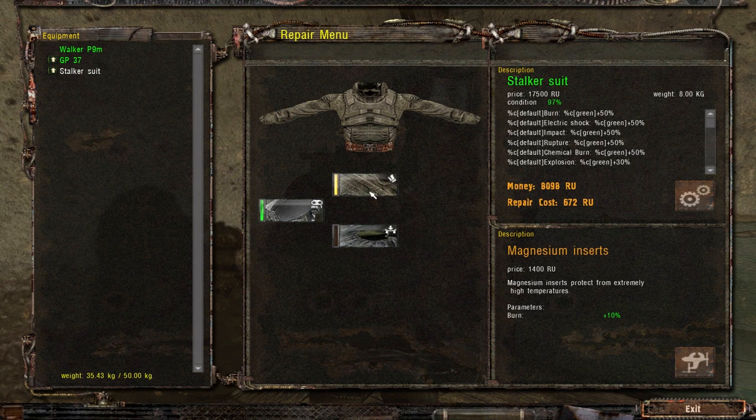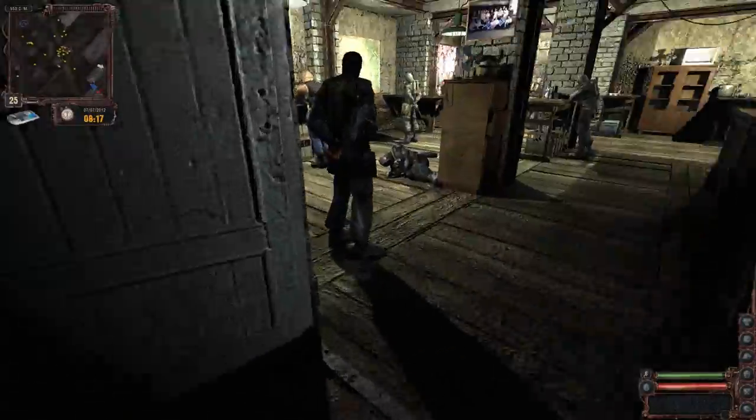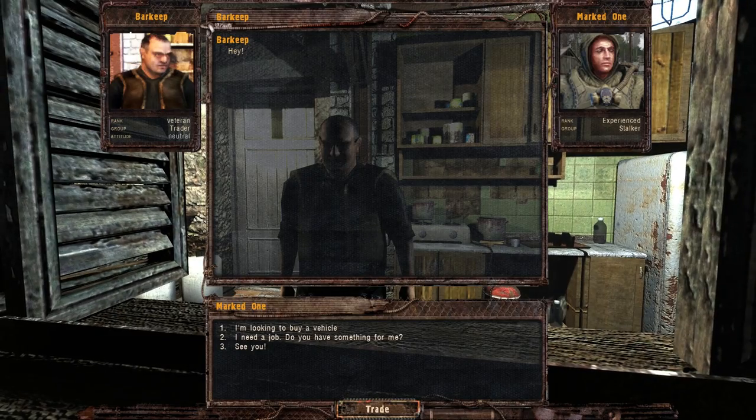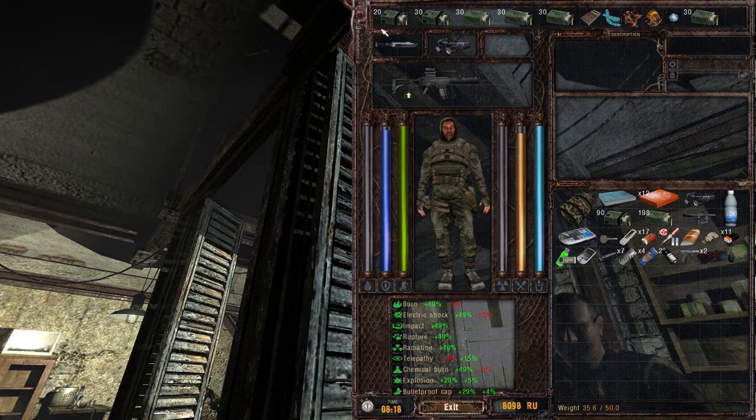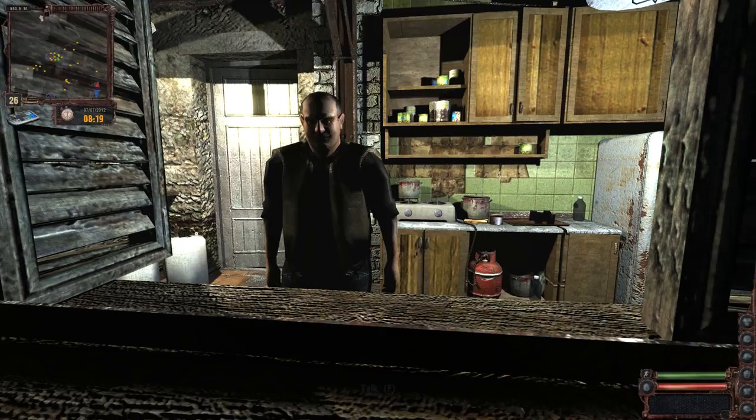Burn protection. That doesn't actually say what it does - it says it will protect the body in the event that the main suit becomes ruptured. I have no idea what that actually does, so I'm not going to invest any more money in that. I'm just going to get some supplies, which I've already mostly done. I bought a bunch of ammo. In addition to what I have in my inventory, I've also got my hot bar filled up with lots and lots of ammo, so I'm not going to run out.